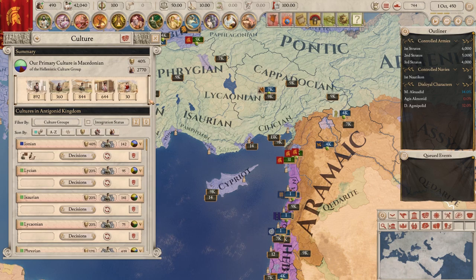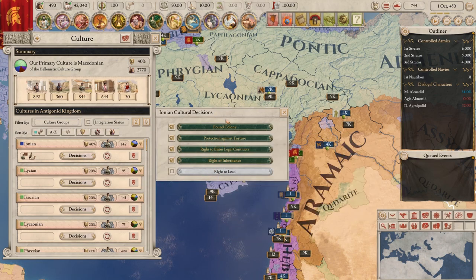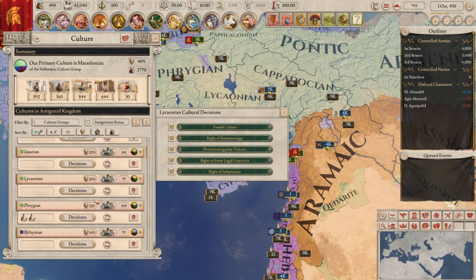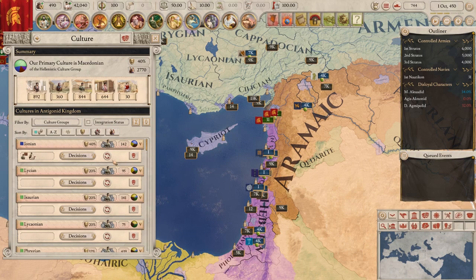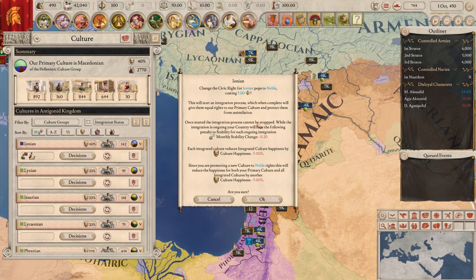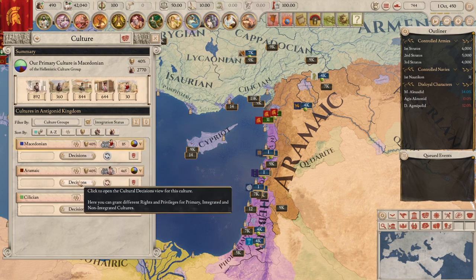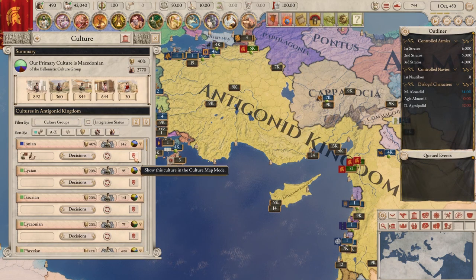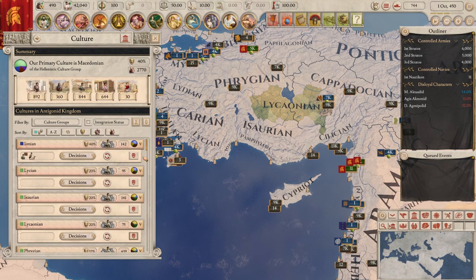Instead I'm going to talk about the bigger culture features. You can now take decisions for each culture, giving them certain rights or protections, and whatever options are available can vary between different cultures. You can also integrate cultures by giving them civic rights to become nobles or citizens. A culture which has these rights will be integrated, and when you click you get information on what it's going to cost and how long it can take. You can sort by integration status and see the accepted or integrated cultures in your nation. This culture UI also makes it very easy to see where different cultures are in your nation. There have also been added historical integrated cultures for quite a few nations.